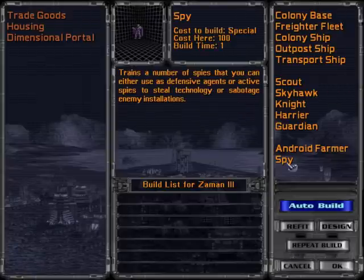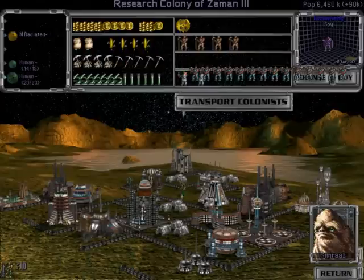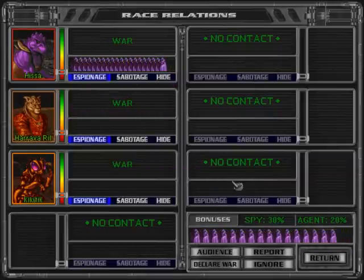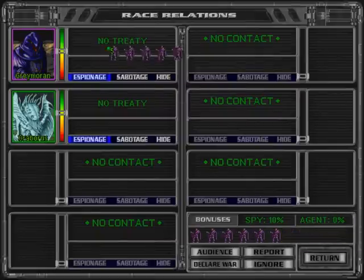Spies are trained the same way as everything else — a colony's industrial production is put towards it. The races screen is where you can manage your spies, either by sending them to another race or placing them on the defensive to protect yourself from everyone else. Spies on the offensive can be ordered to steal technology or sabotage infrastructure.